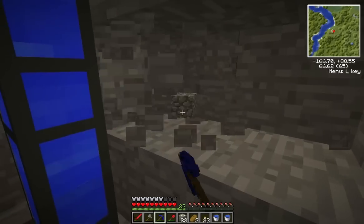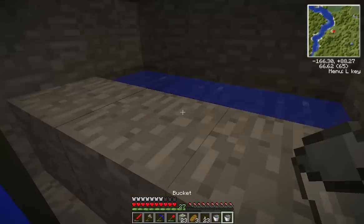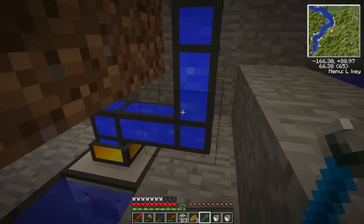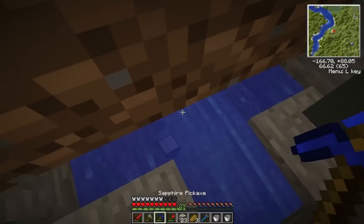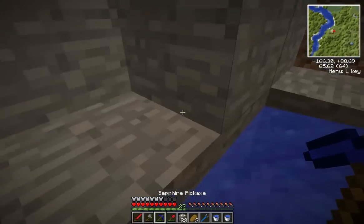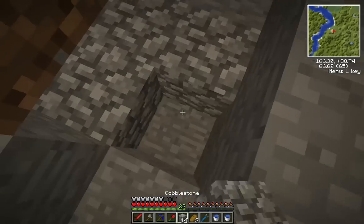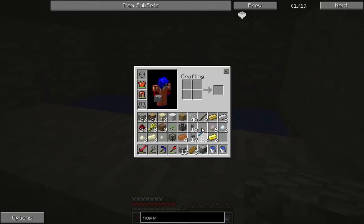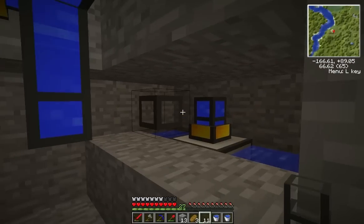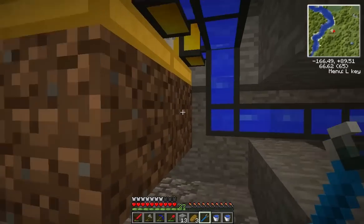I want to move this Aqueous Accumulator to back here. I thought I'd get away without making a new source block. Let's get that filled in real quick. Much better.